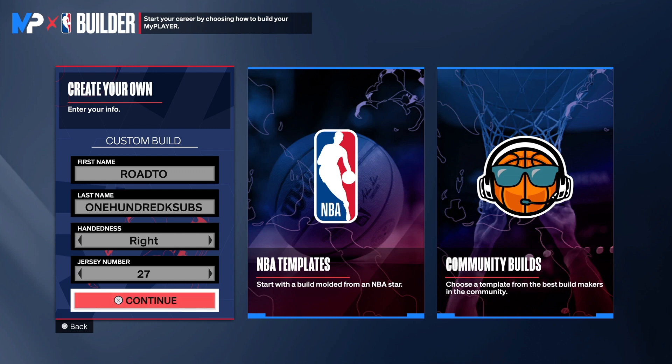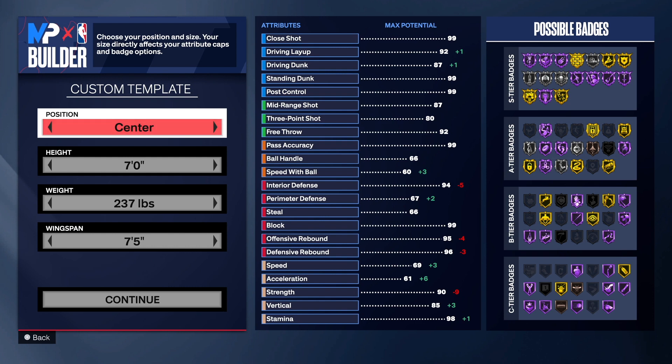2K has these community builds up there — they need to get this build up there. So tag Mike Wayne and all the people, tell them to get your boy on the game. So with this build we're going with the center position.